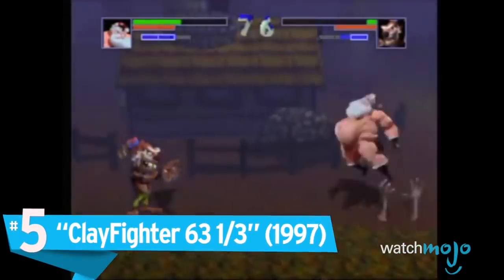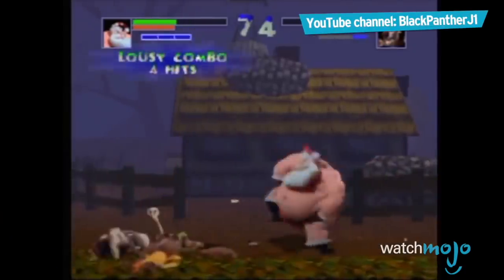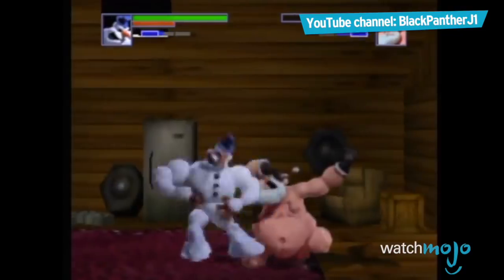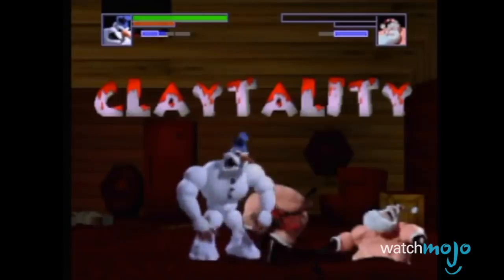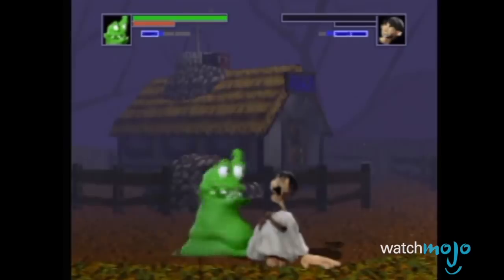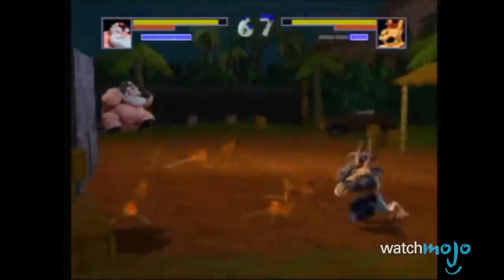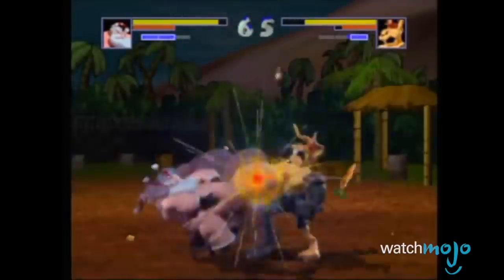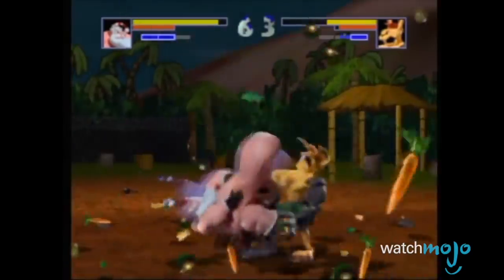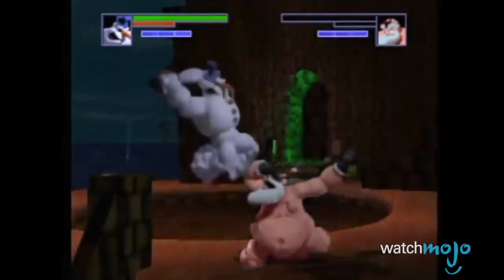Number 5: Clay Fighter 63 and a Third. There's basically no question that Clay Fighter is one of the weirdest franchises ever created. In this fighting game, you can play as a monstrous snowman, a jack-o'-lantern, a cybernetic bunny, and a living blob of taffy. However, what really takes the cake is Sumo Santa — don't worry, he's still wearing a loincloth. Clay Fighter 63 and a Third gives Santa an entire moveset using his enormous belly and butt. Throughout the fight he can get pretty obnoxious, which makes beating him all the more satisfying. Better finish him off with a clay-tality so we don't have to see him again.